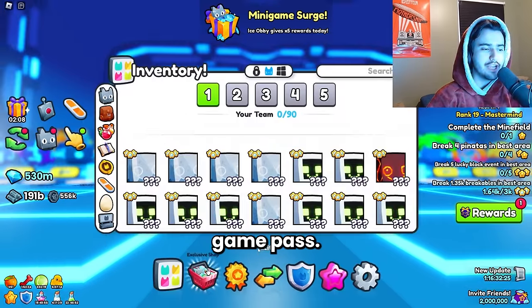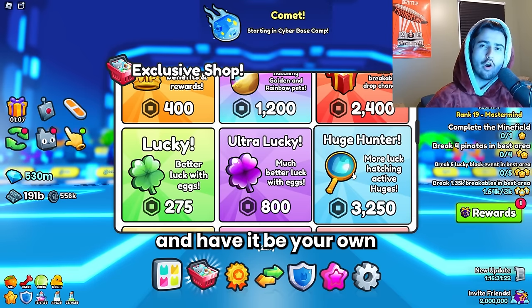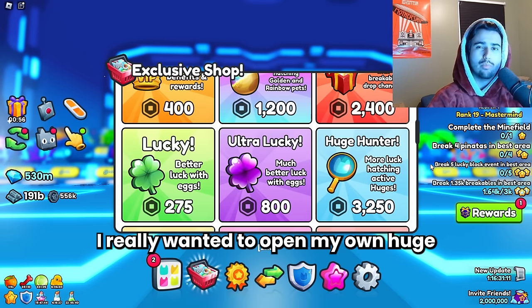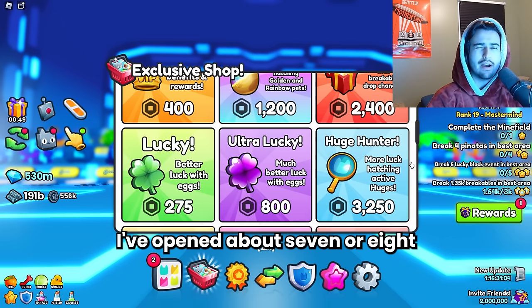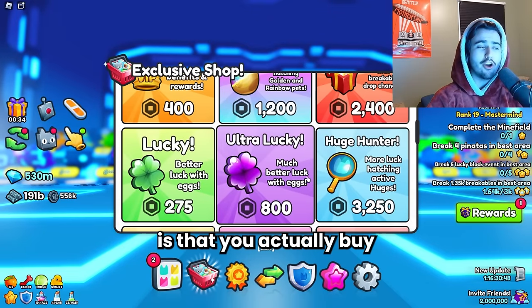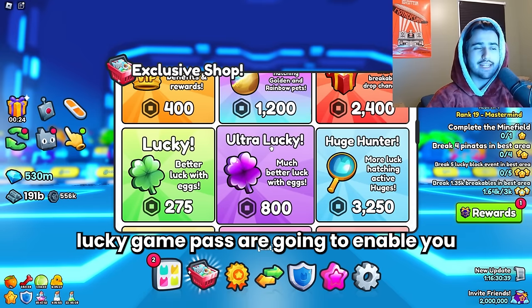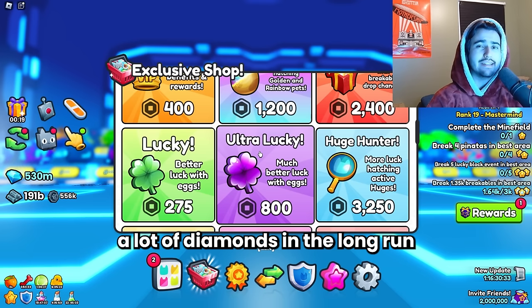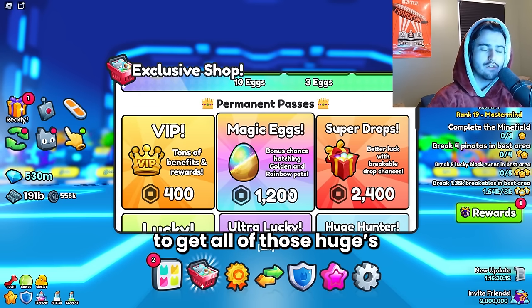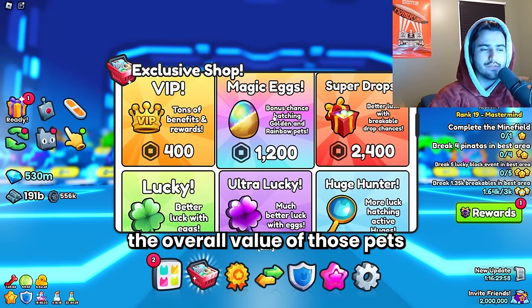If you do decide that the one thing you want to do in Pet Simulator 99 is open your own huge — which is a very reasonable goal, and why I bought it on my other account — the only thing I suggest is that you buy all of the stuff related to opening eggs. The Lucky and Ultra Lucky game passes are going to enable you to get those better stat pets, making you a lot of diamonds in the long run from selling them. The Magic Eggs game pass is going to enable you to get those huges and stat pets in gold and rainbow form, increasing the overall value of the pets you're opening.